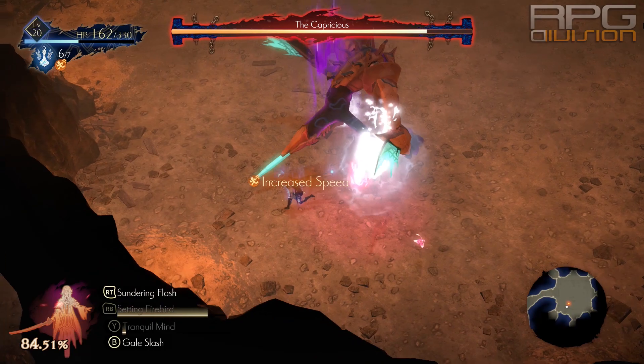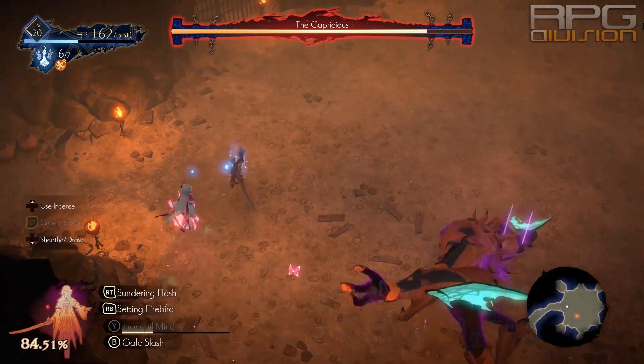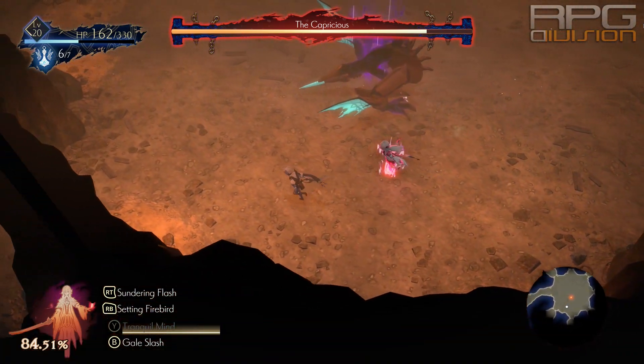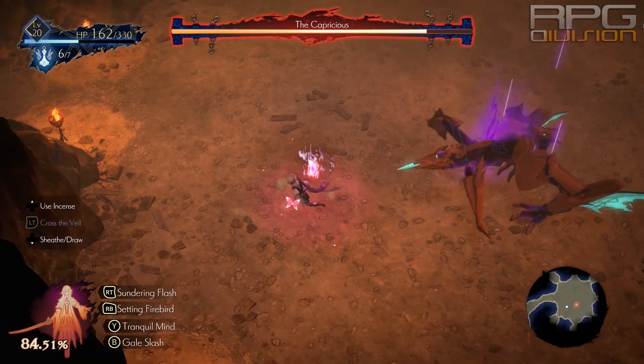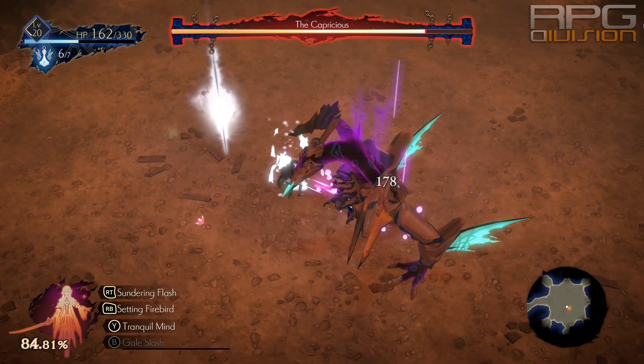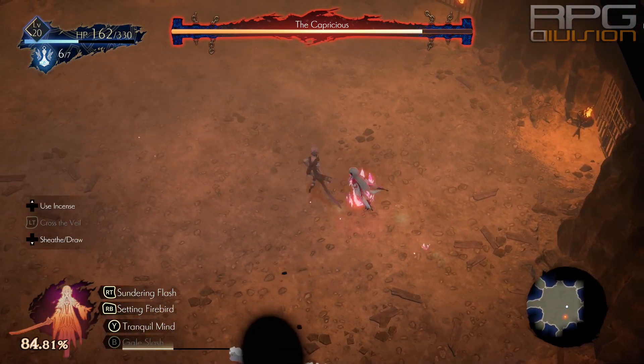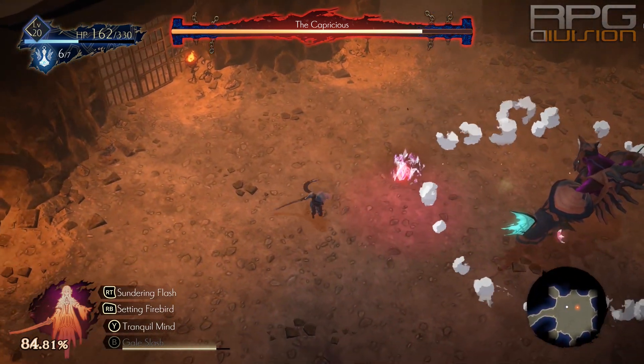Another brief opening is when the boss jumps into the air and lands. Be prepared to dodge out of the way because he creates a shockwave upon landing that will catch up to you if you weren't fast enough. Upon landing there's a brief opening where you can go in with, for example, Gale Slash and then attack afterwards.